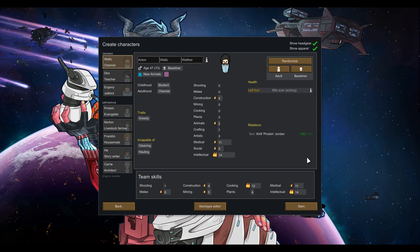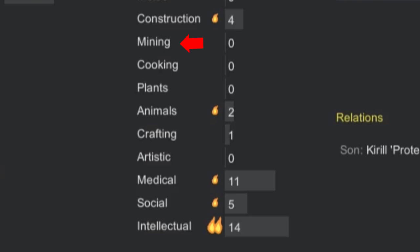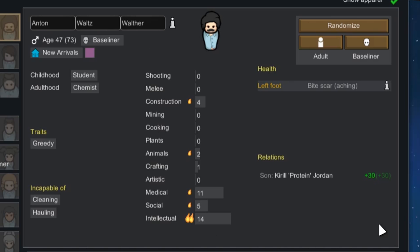Skills you can somewhat backburner, at least in the early days: mining, animals, crafting, and artistic. All of those skills are quite valuable — they're just not going to be as valuable as, say, cooking or medical. You know, eating and staying alive.